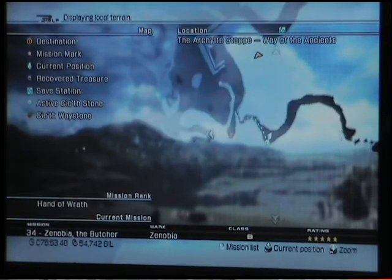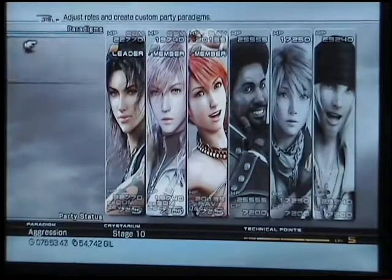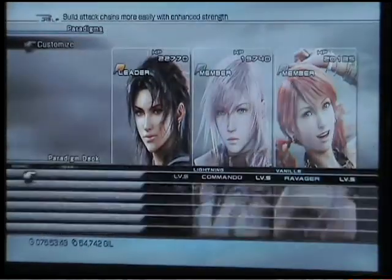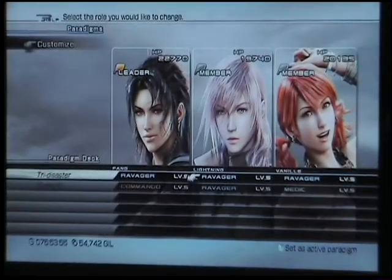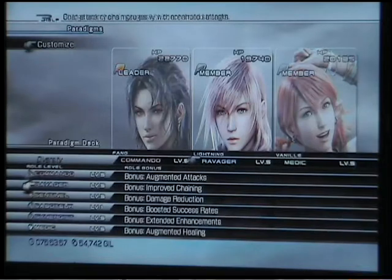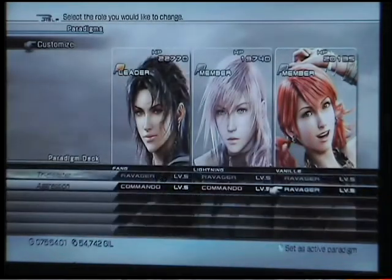When you complete it, it unlocks this area which takes you to Titan's Trials. Once you accept this mission, you have to go back off the ledge and he is right there. You only really need two setups — one is Ravager/Ravager/Ravager to get his stagger bar up, and the other is Commando/Ravager or Commando/Commando/Commando, whatever your choice is.